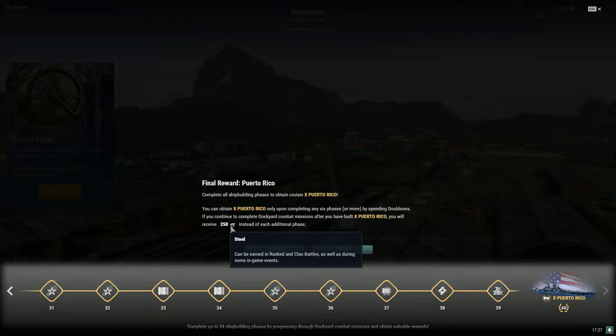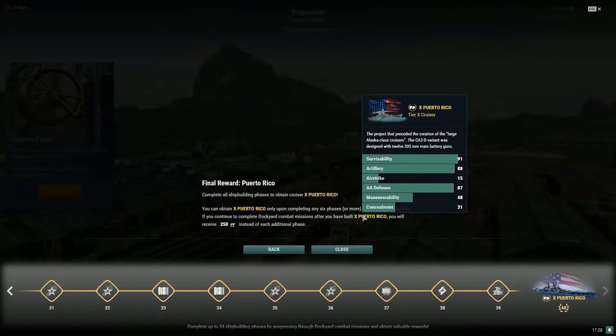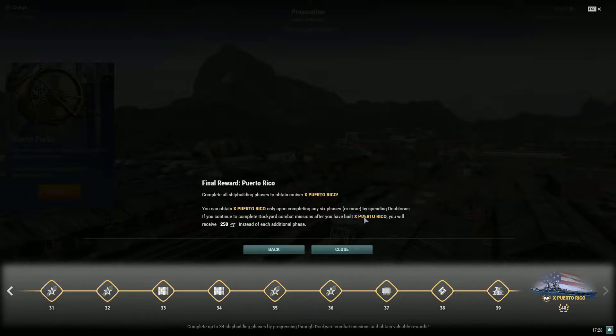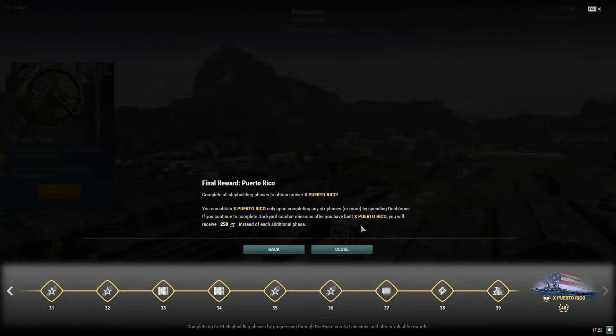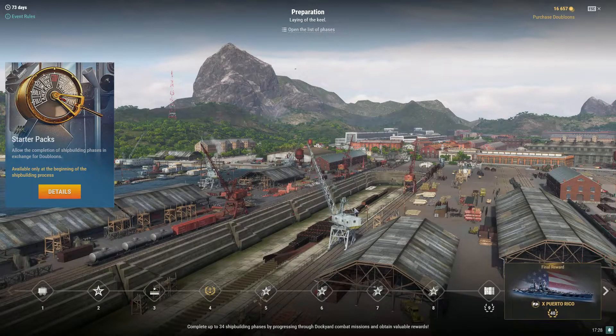For those who are the whales in the community, this is wargaming's way to buy steel, quote-unquote. I'm sure you're already seeing a bunch of Puerto Ricos sailing around. Maybe you're one of the people who picked up Puerto Rico when it was the very first dockyard event wargaming ever did — which was a bit of a dumpster fire. Starter packs allow completion of shipbuilding phases in exchange for doubloons, available only at the beginning of the shipbuilding process.